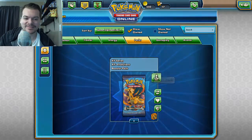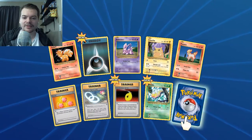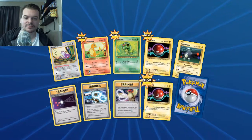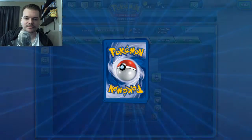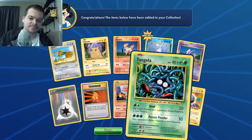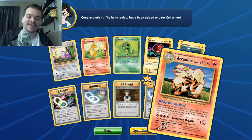Let's jump into this. Our rare is a Dugtrio — very nice. Got some new ones there. Arcanine, that's always a good one to get. Seel, that's new, and Electrode. Another Arcanine — alright, I have a ton of those.